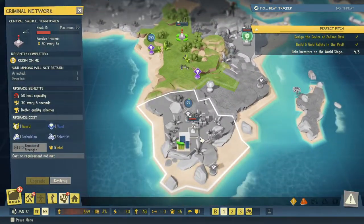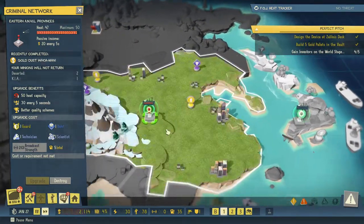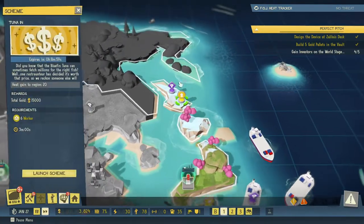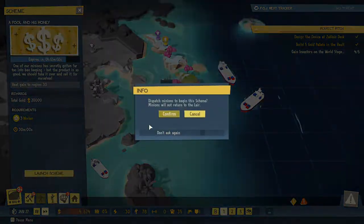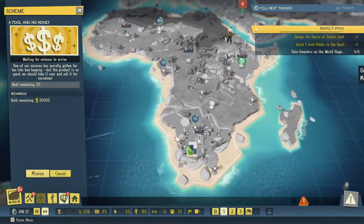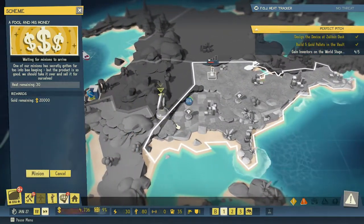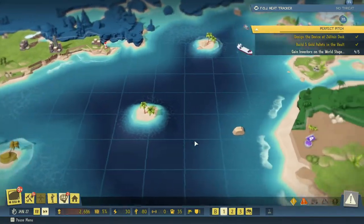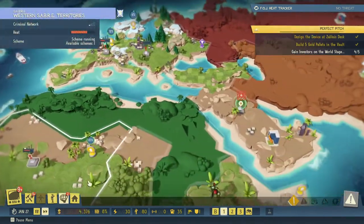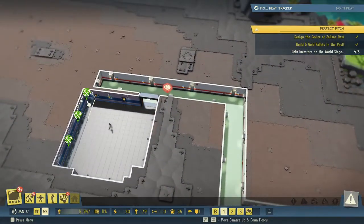We're reducing heat there, reducing heat there, reducing heat there. This is in lockdown. Over here we can do a money making scheme — reducing heat, making money, reducing heat. Making money, making money — let's get back to the lair. These are going in, so that's good.